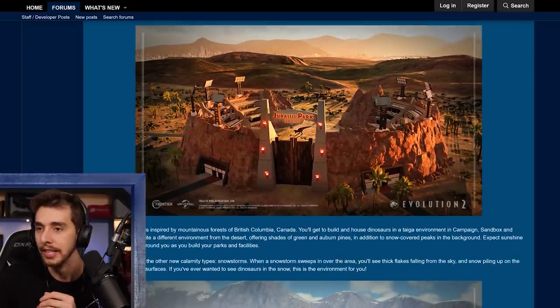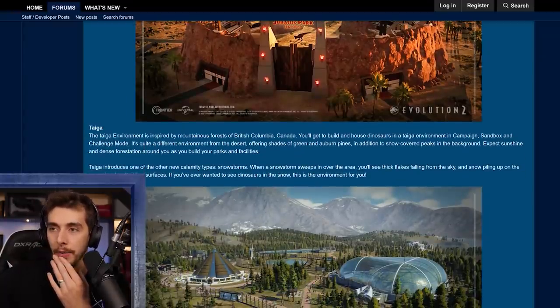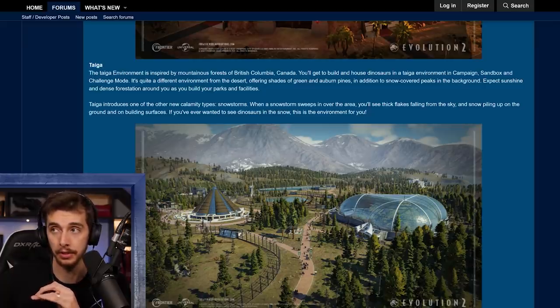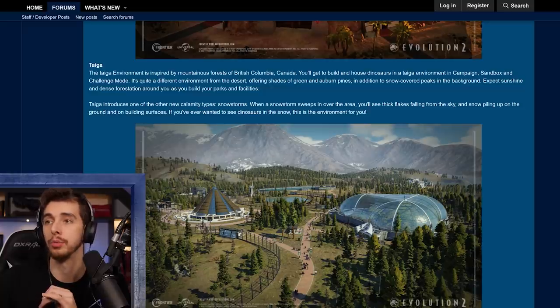Next up: taiga — basically tundra. The taiga environment is inspired by the mountainous forests of British Columbia, Canada. You'll get to build and house dinosaurs in campaign, sandbox, and challenge mode — notably not chaos theory mode. It's quite different from the desert, offering shades of green and auburn pines, plus snow-covered peaks in the background. Expect sunshine and dense forestation as you build your parks and facilities. Taiga introduces snowstorms as one of the new calamity types.